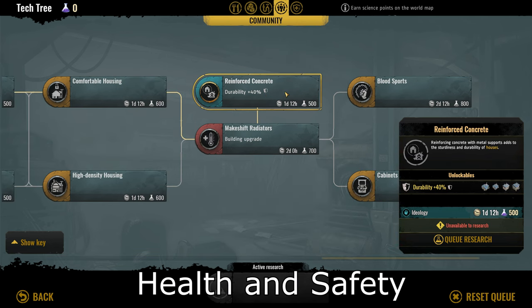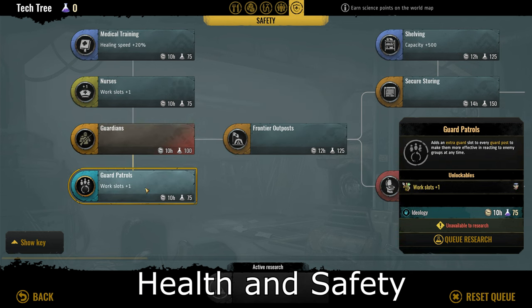Up next is reinforced concrete, which is also a 40% durability increase. I'm not sure why there are so many durability upgrades in this ideology — this one only applies to houses, which is also a late-game tech. I think durability upgrades should be saved for last, so I give this another 1 out of 10. Moving on to the safety section, we have guard patrols, which provides an extra slot to guard posts. This is a bad tech that just provides another work slot for a small building — you can just build more guard posts if you need more protection. I rate this a 2 out of 10.